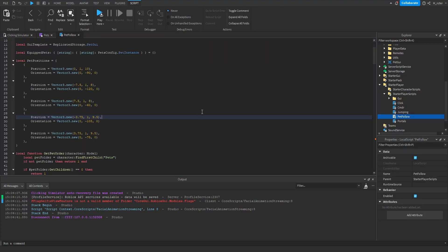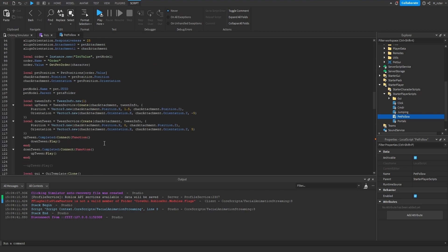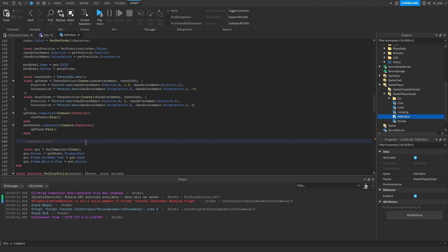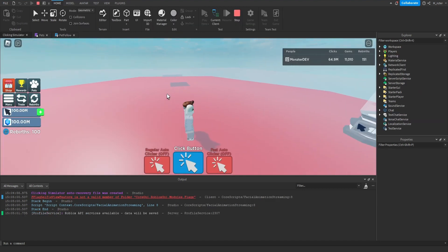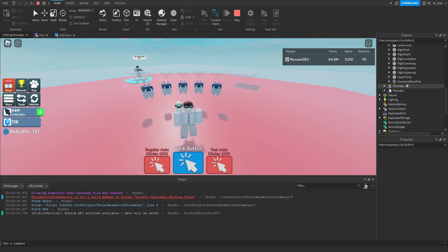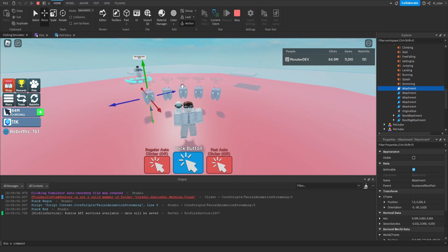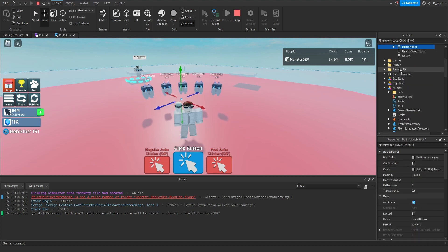Now that we have enough positions for how many pets the player can have equipped, the last thing we want to do is go back down to the pet follow function, find where we commented out that tween, and uncomment it. Now that we've uncommented that, once all our pets are following us we can see that the tween is working again and they're animated a little bit. The reason we had to disable that tween is because the tween locks the position and orientation of the attachment, so we weren't able to play around with their positioning while the tween was running.